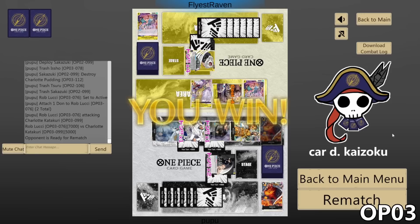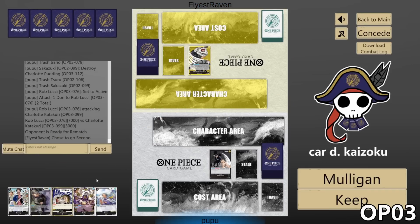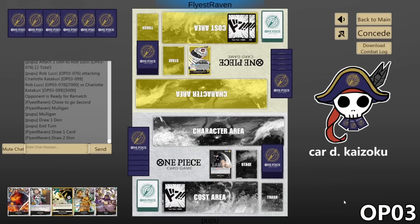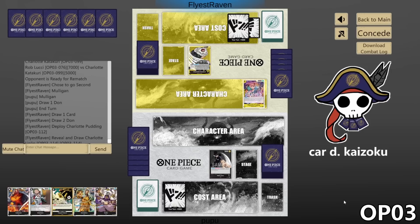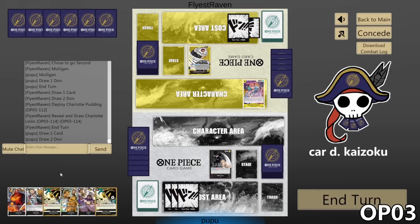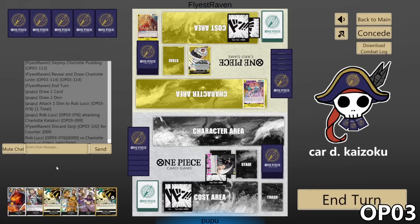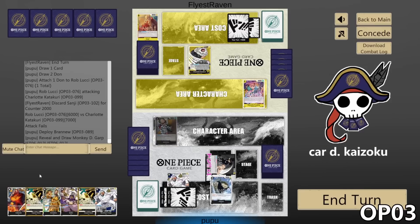That was crazy! Oh my god, my heart's pounding. Let's rematch. Let's mulligan. Nice, we get a Brand New at least, but we're going first so our Dawn curve is kind of awkward. They play Pudding and pick up a 10-cost Big Mom — okay, that's scary, they have it already. We'll do Dawn on Leader and attack for 6. They counter for 2k. We'll play Brand New, pick up Garp, and pass.